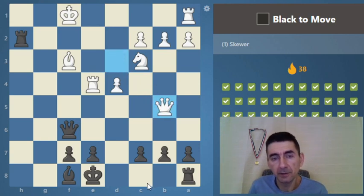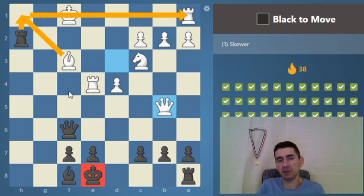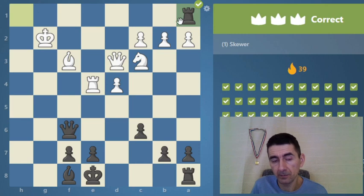Black to move — first you need to solve the problem of the check. I see a skewer like here with a check — this would be a nice skewer; the bishop cannot take because it's pinned by the queen. It's check so c6 looks reasonable. If queen takes b7 and retains the bishop — okay, you need to go back to protect the bishop and here comes the skewer.